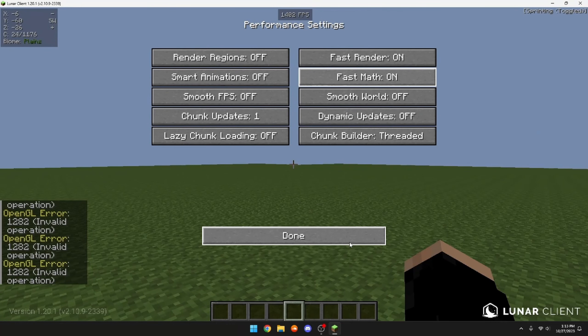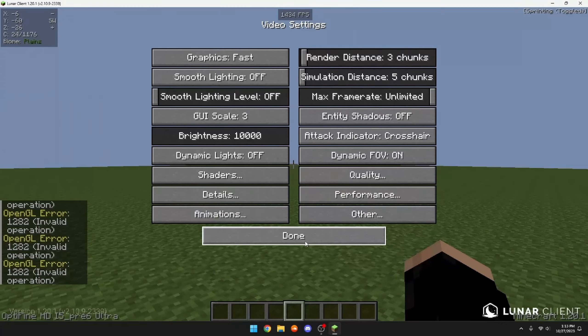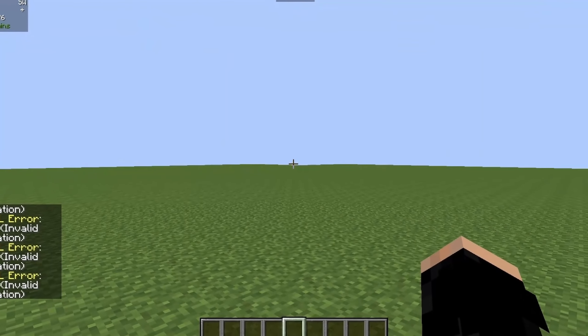In Performance settings, make sure Fast Render and Fast Math are both on. After that you're done with Performance settings. Then go to Other and make sure Weather is off. You're now done with all OptiFine settings, and we're getting about 2.4k FPS — which is not bad, but we can definitely achieve way more.